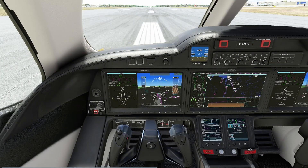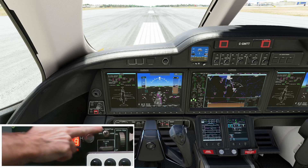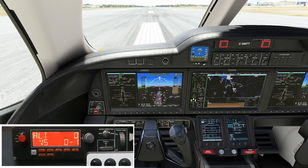We've already set in our flight plan, we've already got our departure, and we've already got our approach that we're planning for dialed in, just to make things a little bit easier. We're going to go ahead and get on the flight director, which we have mapped to the auto throttle. On the departure out of Ottawa you fly runway heading.